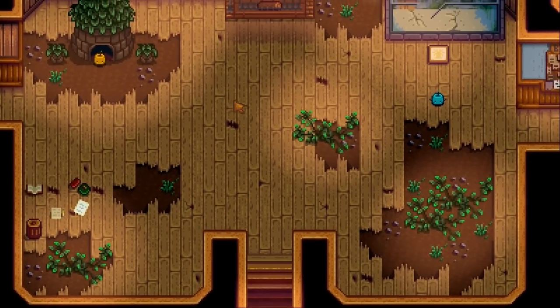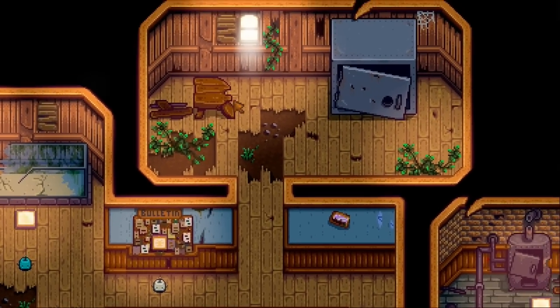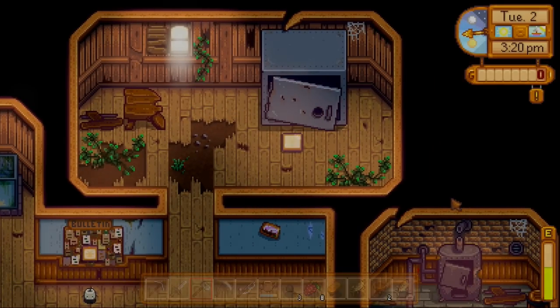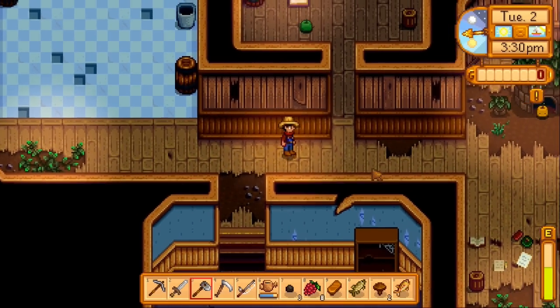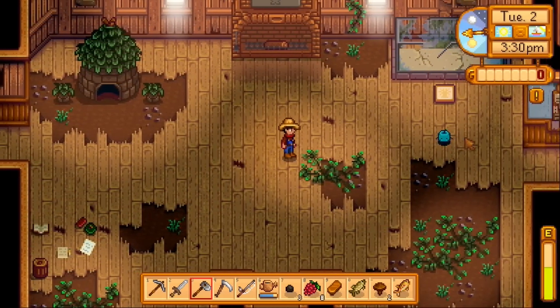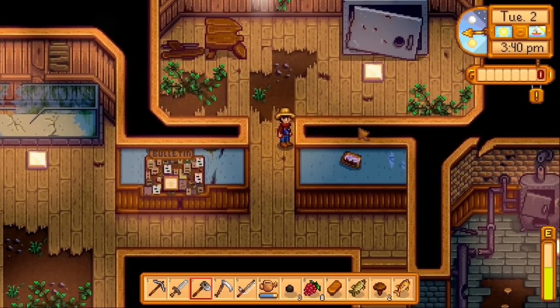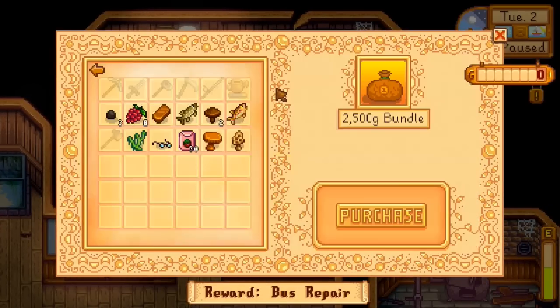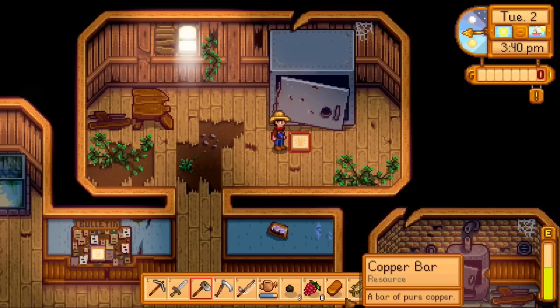Also, since we completed another bundle, we unlocked the very last set of bundles — the one in the giant safe room. That is a huge safe. Let's go take a look at it. This is actually the very last one. We've made them all available to be filled out. This one is pretty simple — it's just money. They just want your money. It's gonna be a long time before we can afford these ones. But it repairs the bus.